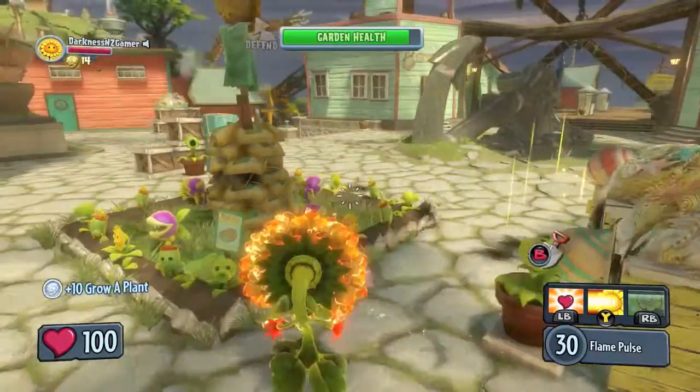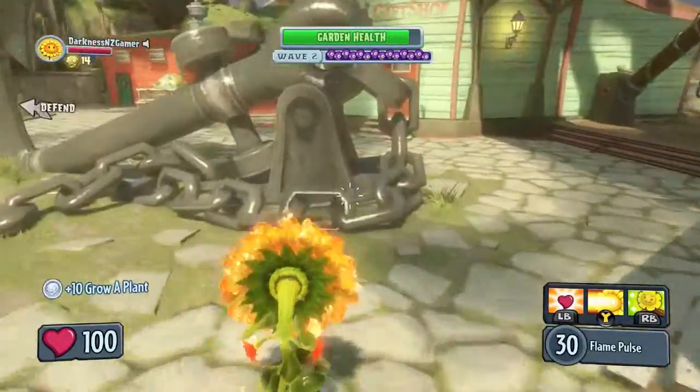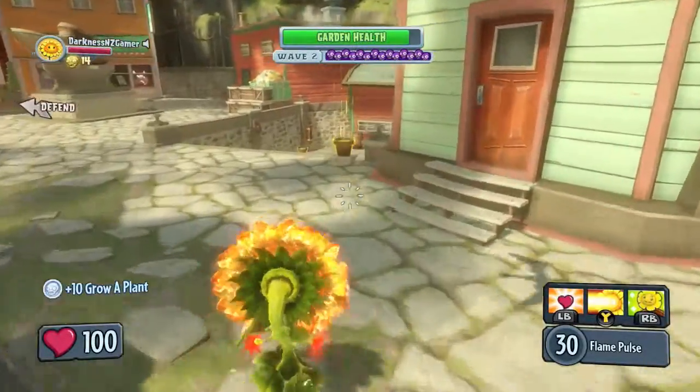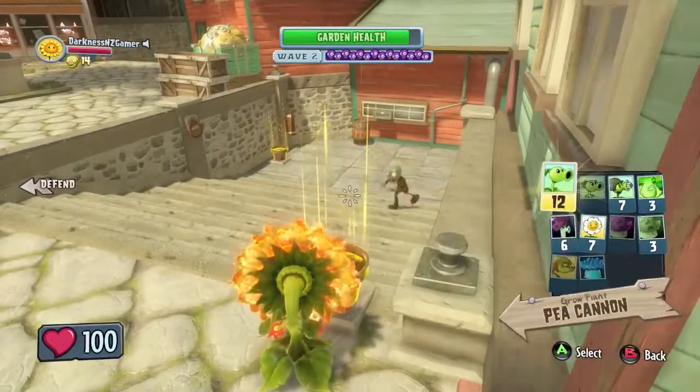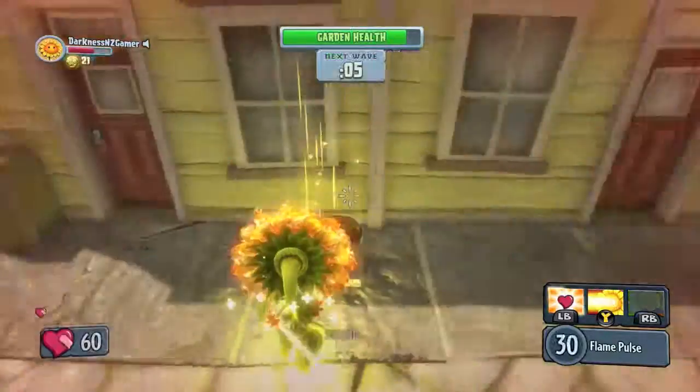When you're in either of those two modes, you will have pot plants that you can plant in pots scattered all over the maps. You need to plant five of them in one game. Here we go — this is me playing Garden Ops mode, and that was four of the five that I need to plant.